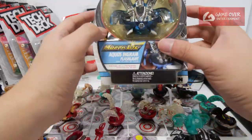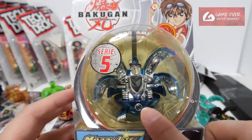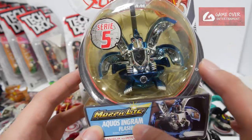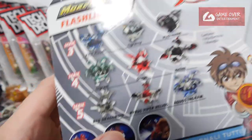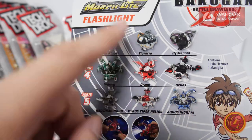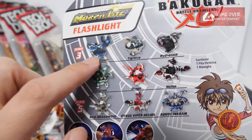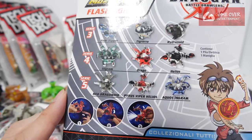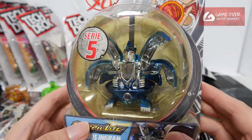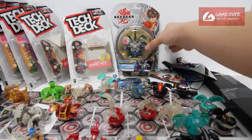So, this is a Morph Light - basically it's a torchlight. You can see the hole where the light comes from. It's Series 5, Aqua Zingrum Flashlight. As you can see, there are multiple different series. The first two series are from Battle Brawlers, the rest are from New Vestroyer. These are quite cool - this is brand new. Looking quite shiny. Box turned a bit yellow.